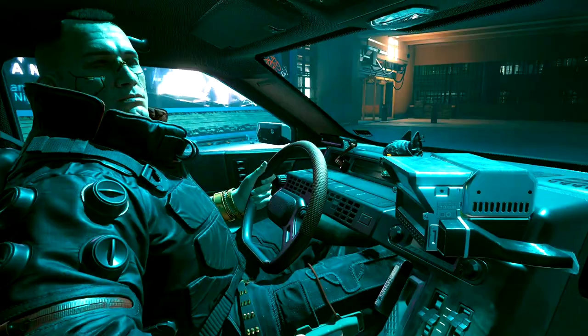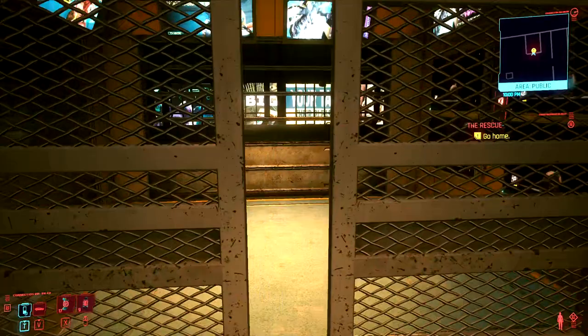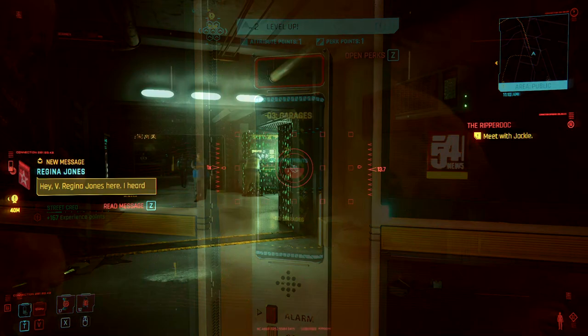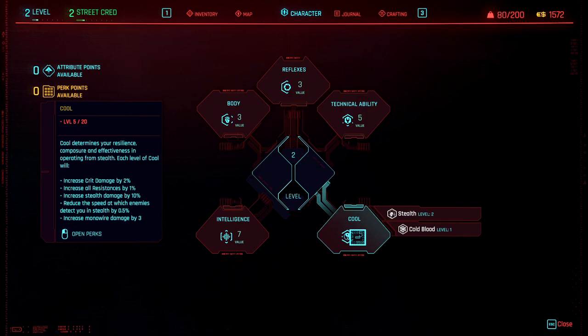Finish the quest and let Jackie drive you home. Congratulations, you're now level two. At this point, you might have earned your first bonus perk point, and you certainly earned the last attribute point you're going to spend while creating the Moab. Spend that attribute point on intelligence. Your stats should now be: Body 3, Reflexes 3, Technical 5, Cool 5, Intelligence 7. These attributes will carry you through the next 15 or so levels.